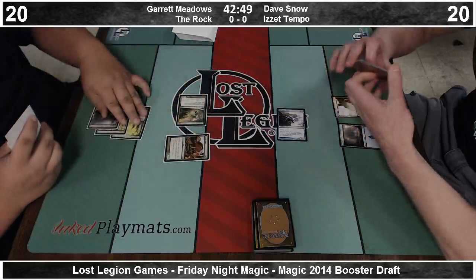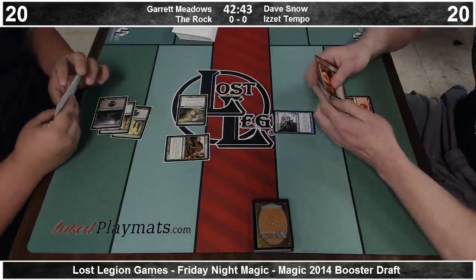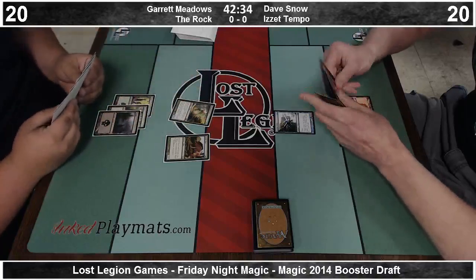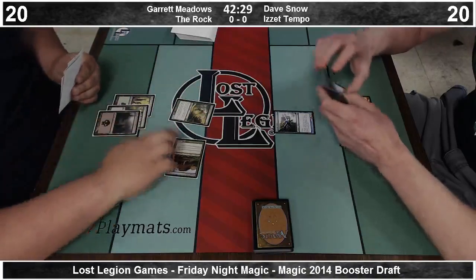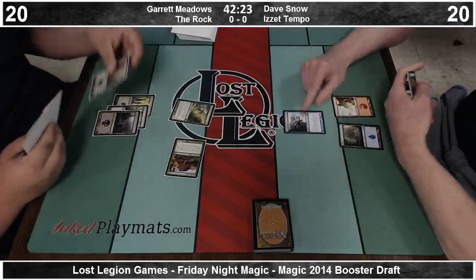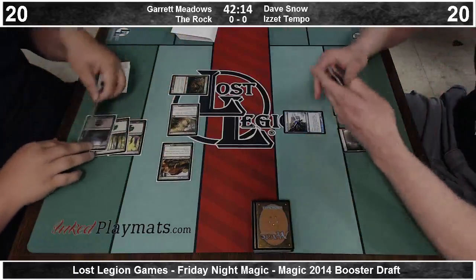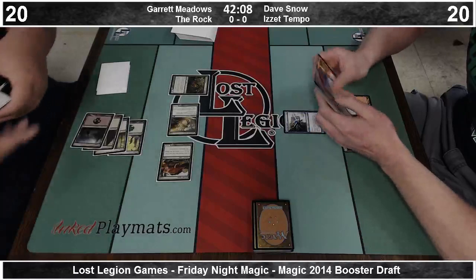His opponent, extreme regular Garrett Meadows, drafted a very mana-rich rock deck. He's got a Doom Blade, two of the new Llanowar Elves, and two of the Mana Weft Sliver, which is basically the Birds of Paradise sliver. He's got a very dramatic high end. In this game, it looks like Dave's stuck on two lands. The Galatian Fire Cat's pretty cool — it looks like it should have haste.